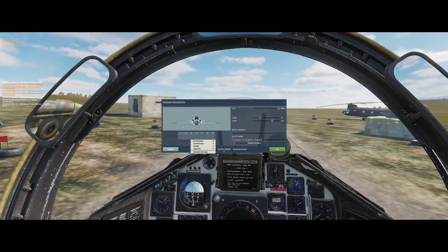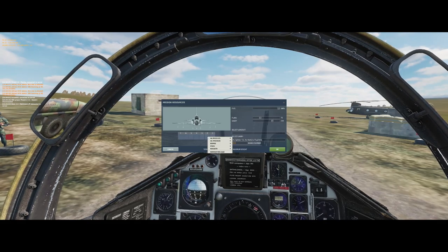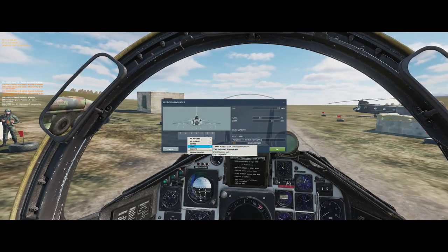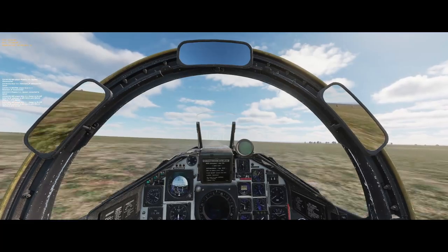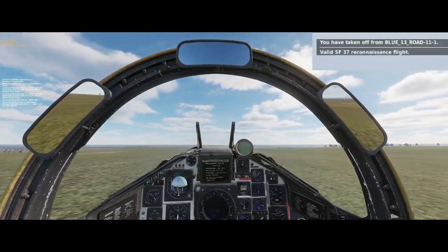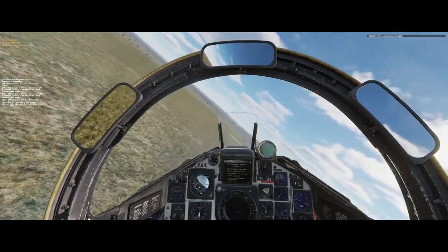But how do you perform recon flights? You pick one of the recon-capable planes and take off in a slick configuration. You are allowed to carry countermeasure pods and fuel tanks. Once you've taken off, you will get a notification that you are on a valid recon flight. In the F10 menu you will find the option to start your camera.